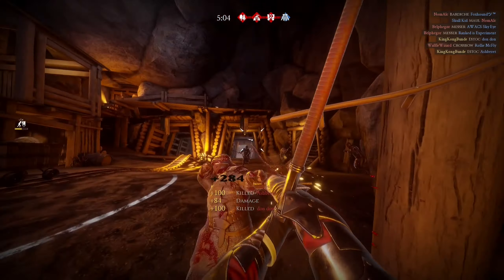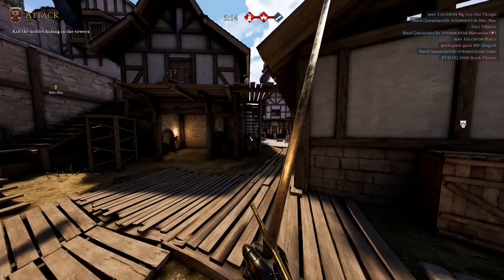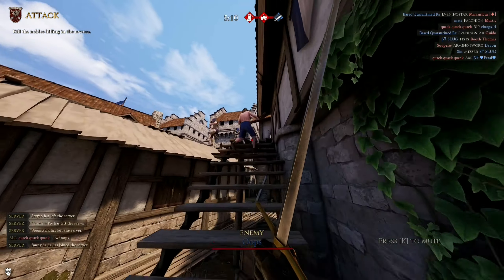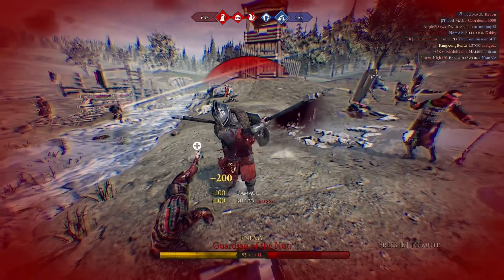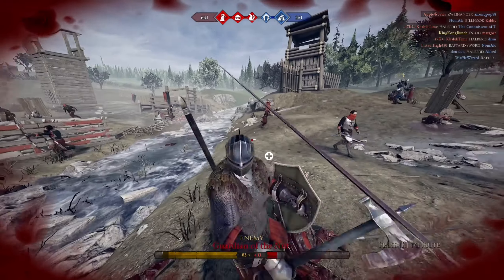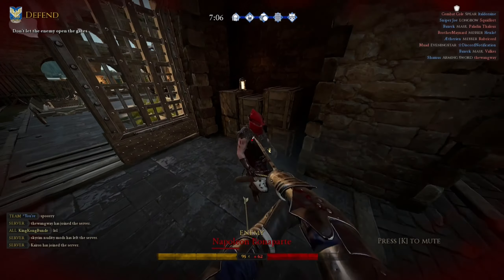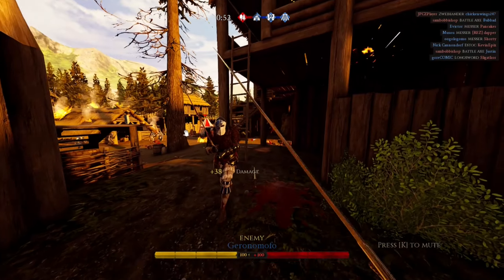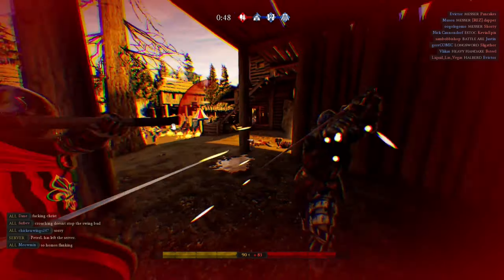The main use for the estoc is for stabbing. There are a few things you can expect when fighting someone with an estoc: they're gonna try and fake you out with a stab morph or a feint. They'll probably gamble, and at best they'll turn it into a stab chamber — and they can chamber over and over if they really know what they're doing.